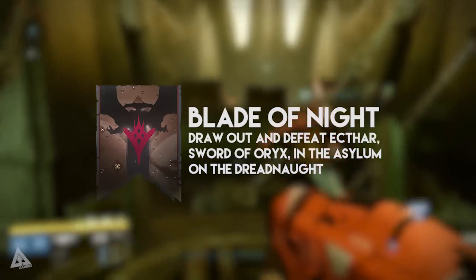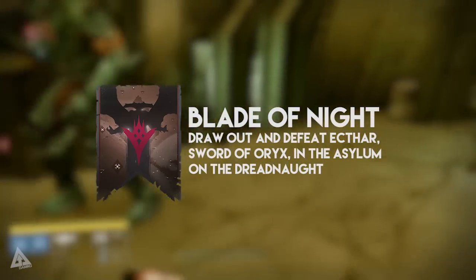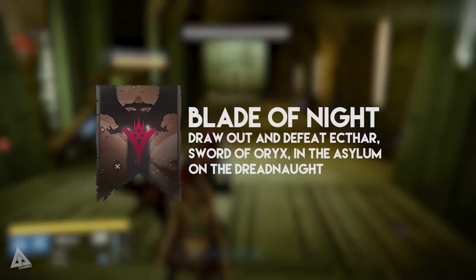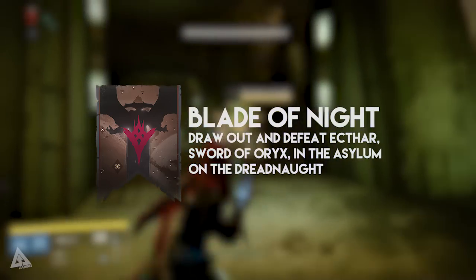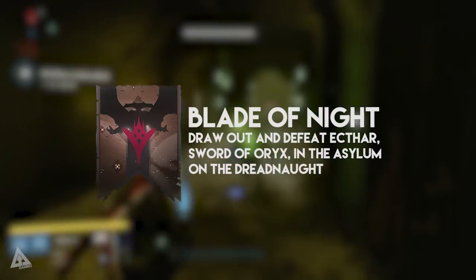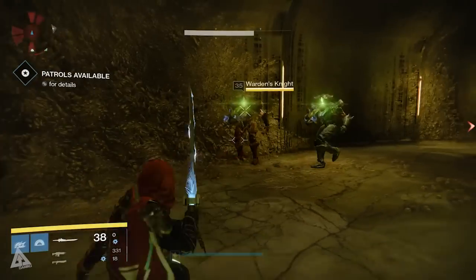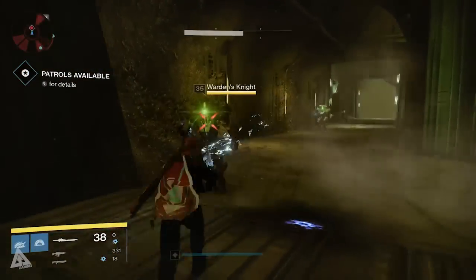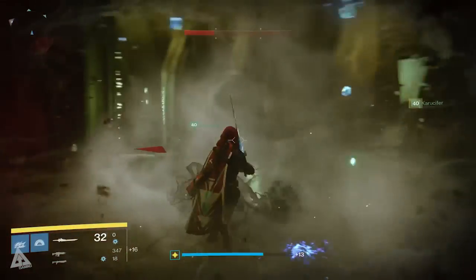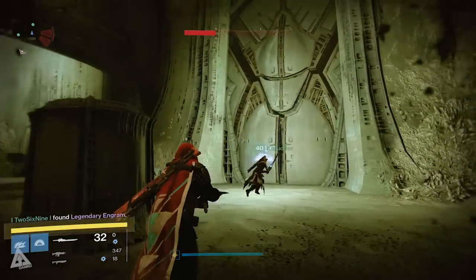Once that's done you'll get the quest Blade of Night, which asks you to draw out and defeat Ekthor, Sword of Oryx, in the Asylum on the Dreadnought. The Asylum is the location you go to during the Dark Blade strike, but you can actually access it in patrol. When you enter this room you'll find three yellow life bar knights called Warden's Knights. Each has a different elemental shield, but to open the door you need to kill all three either at the same time or within a very short space of time. I'd recommend doing this with a full fireteam so each of you can kill one.